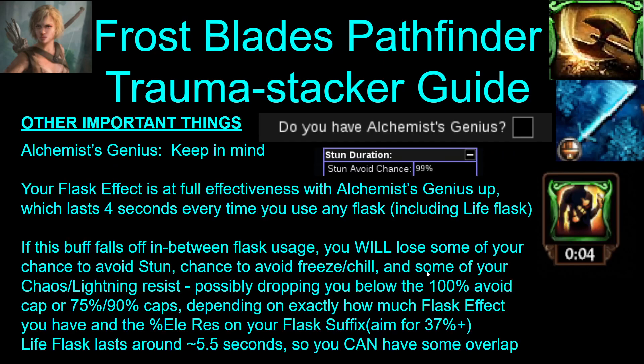Alchemist's Genius is a 4-second buff that you get every time you use a flask, and it gives you flask effect. This flask effect will be required to get you to stun and freeze/chill cap and your chaos resist cap — and possibly your lightning resist cap too, depending on your resist flask suffix. So just keep this in mind — it is possible for this buff to fall off if you don't use your life flask often enough. If you put on the 'reuse when charges full' mod on your flasks, they will continuously go off by themselves and stay up 100% of the time, but there could be some overlap between usages.